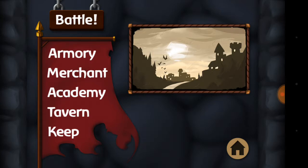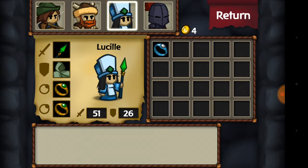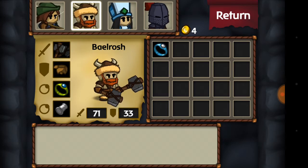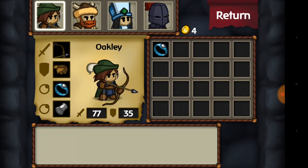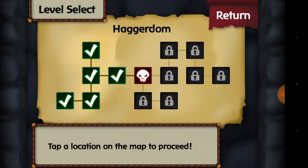Since the last video I did a little bit of grinding, leveling up. We have a new addition to our team — we have the Black Knight. We still have Mage Lucille, we have Baelrosh and we have Oakley. We have upgraded some weapons and added some equipment, and it really seemed to help.